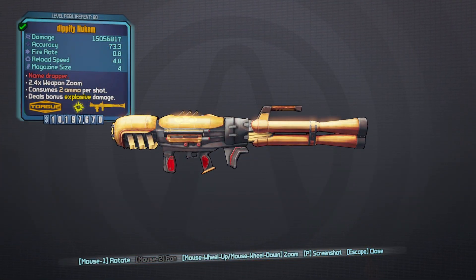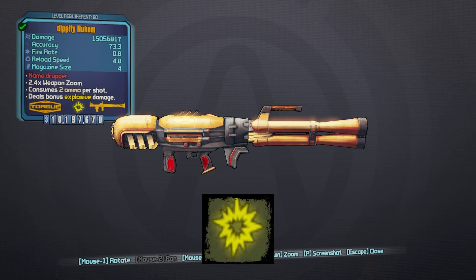Welcome back to another Borderlands 2 Legendary Weapons Guide. Today we're covering the legendary Torgue rocket launcher known as the Nukem. Being manufactured by Torgue, it can only drop with an explosive element and is a base game item, meaning no DLCs are required to obtain it.